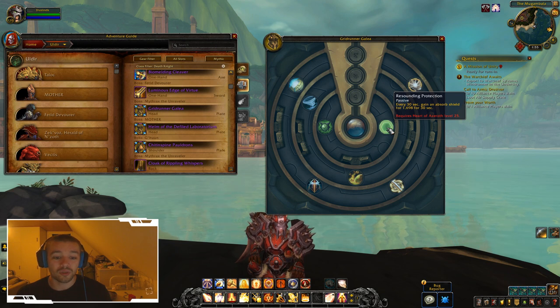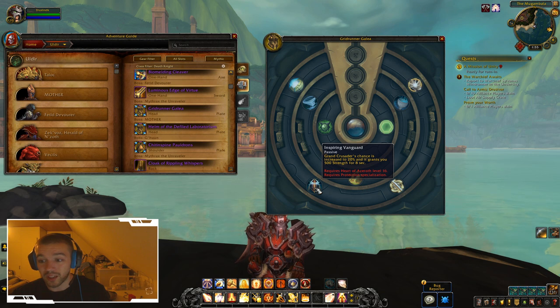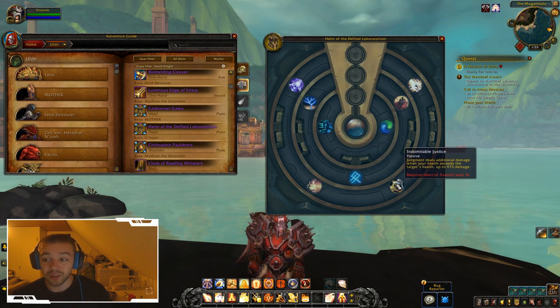Blizzard has made it so the highest item level is the most important thing. These talents you can choose are not so critical that you'd pass up a higher item level for them. Item level will be the new meta in this game. The spells are still good — for example, 'Grand Crusader's chance is increased by 20% and it grants you 500 strength for eight seconds' — but all the other items also have cool options to choose from.